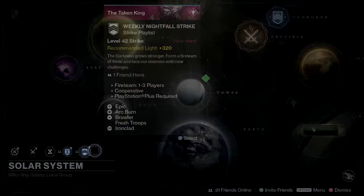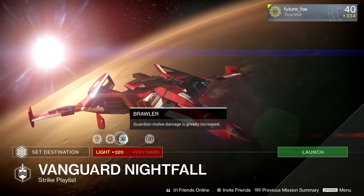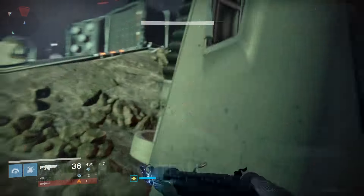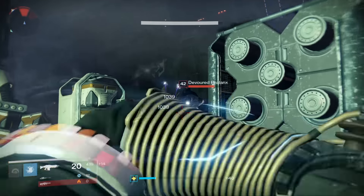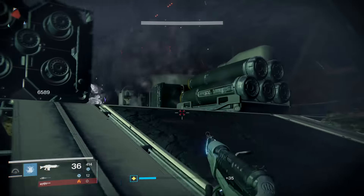Moving on to this week's Nightfall, we have Cerberus Fae III, and the modifiers start with Arc Burn, Brawler, Fresh Troops, and Ironclad. The Nightfall wasn't too difficult until you realize that almost every enemy shoots Arc. If you have the Zhalo Supercell, I definitely recommend using it, and I highly recommend using your Arc subclass.